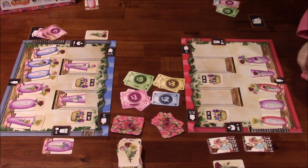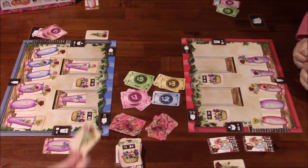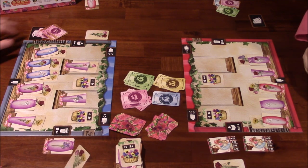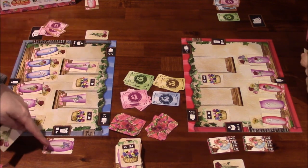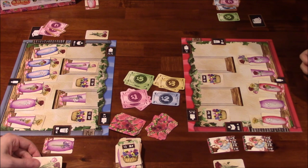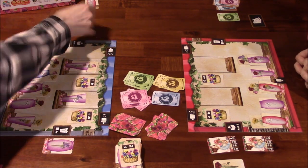Now we draw and discard for the final play. I have three flowers I can't place. I calculate: I have two cards in trash already, and adding more still rounds to minus one point. Paying $2 to replace would take me from $3 to $1, which isn't enough to reach the $5 threshold for a victory point. So I'll just play it into storage and the rest will go to trash at game end.